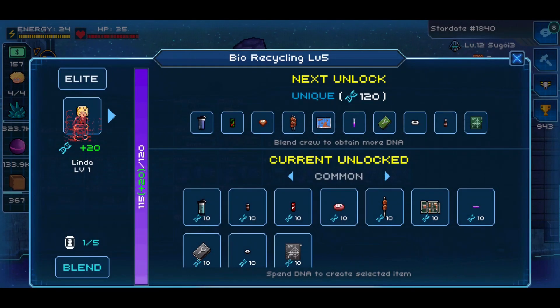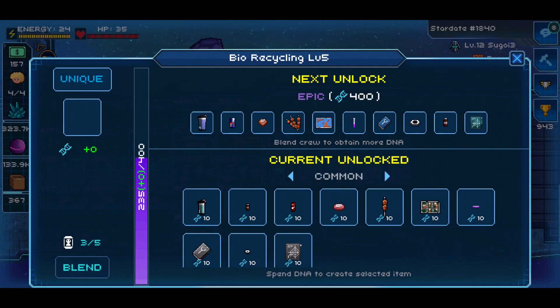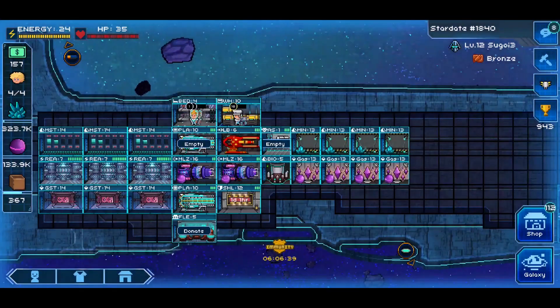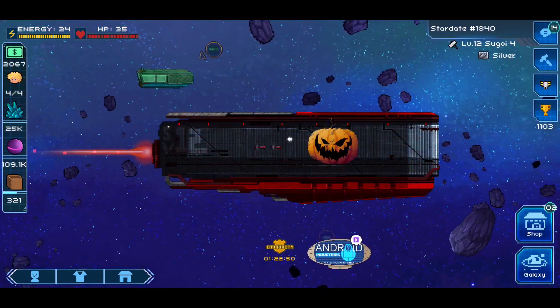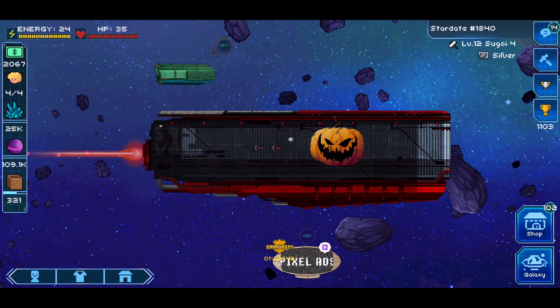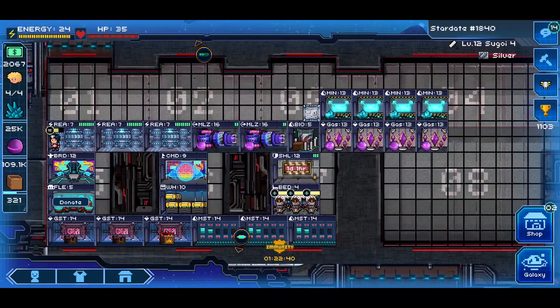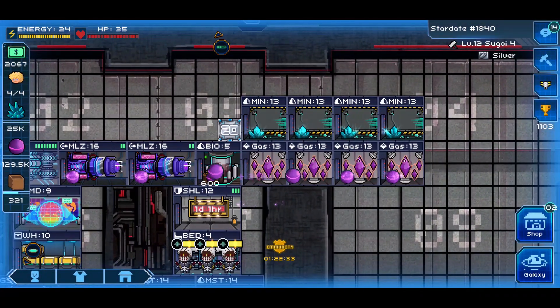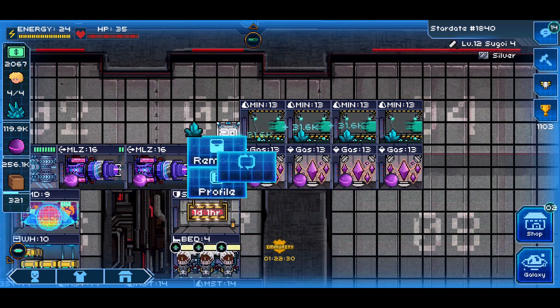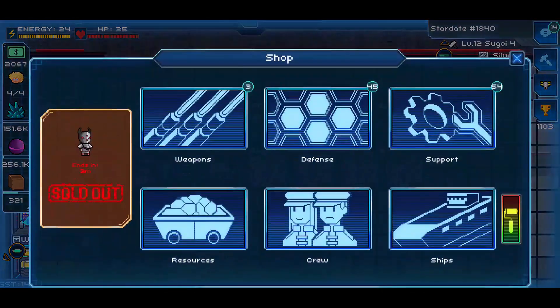Let me transition over to Sugoi4, which is another level-12 alt ship of mine. This ship isn't really equipped for PvP — I've got my MLZs set up as gas mining lasers and I've got my resource collectors, which I'm collecting here on a daily basis. This ship is at 345 out of 400 gas, and I'm able to draw twelve crew for today at 1.6K gas.